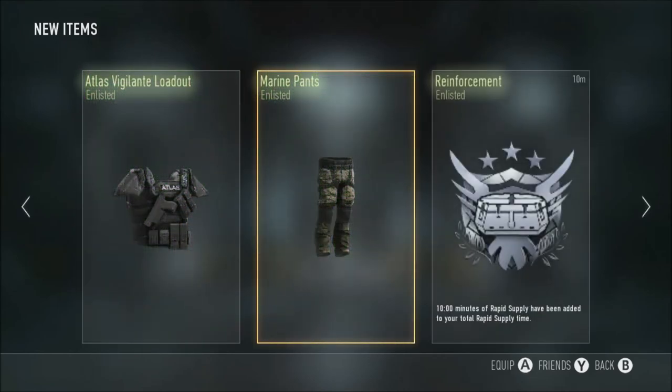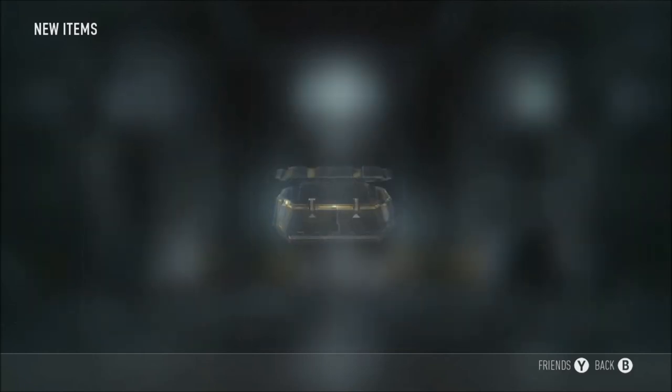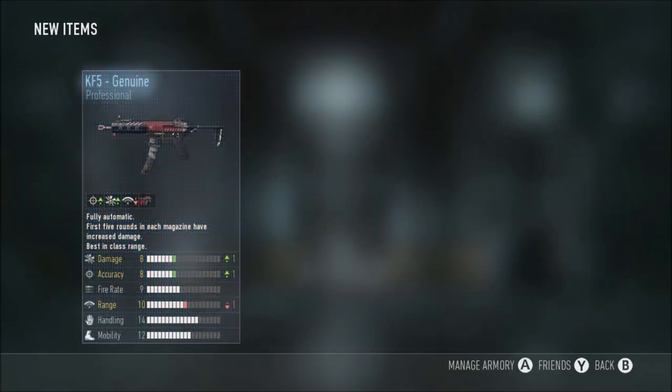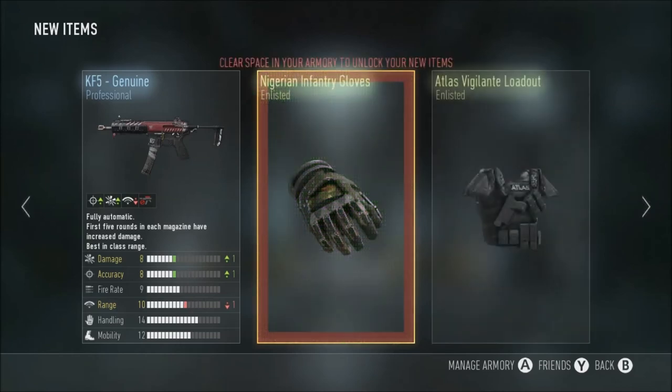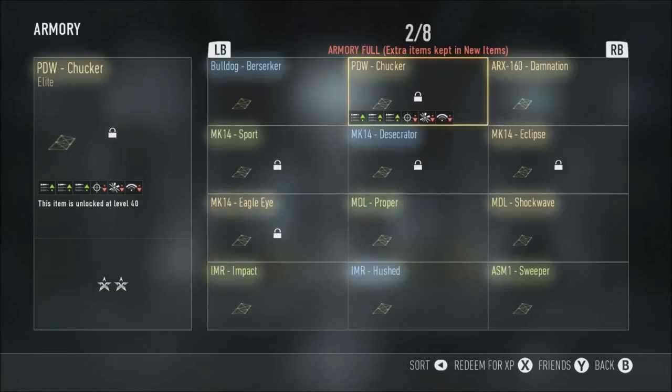You got an Atlas Vigilante loadout, marine pants — yay, fun. Supply drop number three: the K5 Genuine — it's the only variant I've got in these three so far. But that's all I've got from that, and I've already got that variant as well, which makes it even worse. Got some gloves as well — just wow.